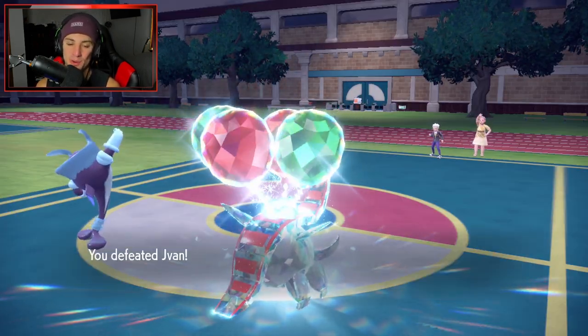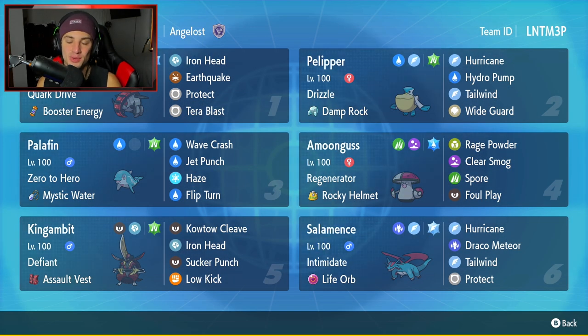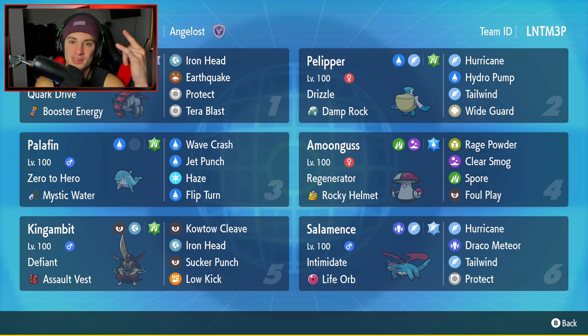Amoonguss — I hate that Pokemon now, it Spored me way too much and it's just annoying. But we come out on top and grab ourselves a 2-1 winning record! Great set of matches for today's video — went 1-2 losing the first battle but making a comeback with wins in battles two and three. Iron Treads showcased really well today. It's not the best Paradox Pokemon but it holds its own and gets work done. Salamence, Kingambit, Palafin, Amoonguss, and Pelipper all worked well — this team gelled perfectly. If you did enjoy the content, smash that like button, and click that big red subscribe button. You guys rock! Peace out everybody!